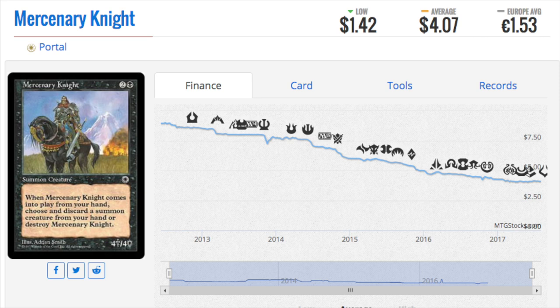What I remember most from Portal are these cards that seemed amazing back then. Mercenary Knight — two black mana, whenever it comes into play from your hand, choose and discard a creature card from your hand or destroy it. You give up one card and get a 4/4 for two black mana. That was considered absolutely pushed at the time — I knew people who couldn't beat it at the kitchen table. Creatures just weren't that good back then.